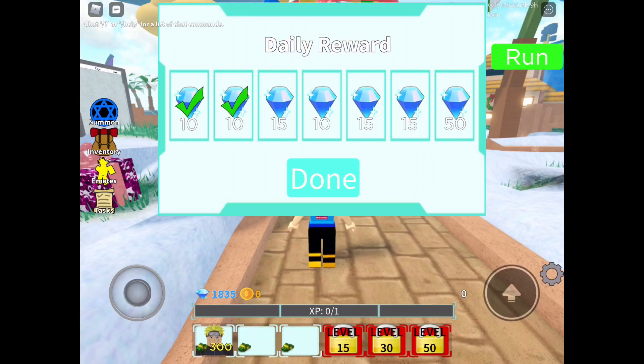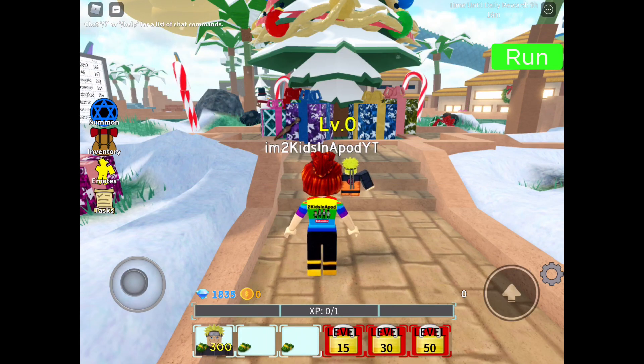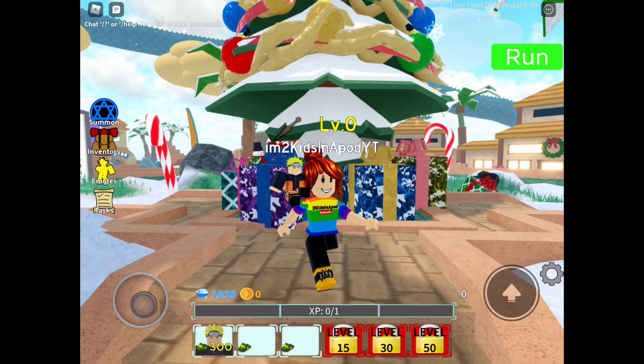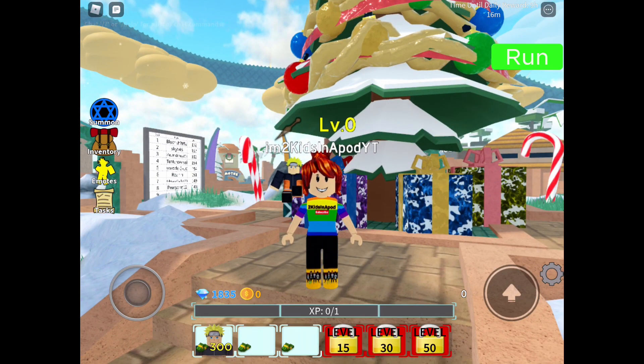I got my daily reward, more gems, and there is my Naruto. Now let's go up here to the Christmas tree. To redeem the code, all you have to do is click on the settings icon on the bottom right corner of your screen.